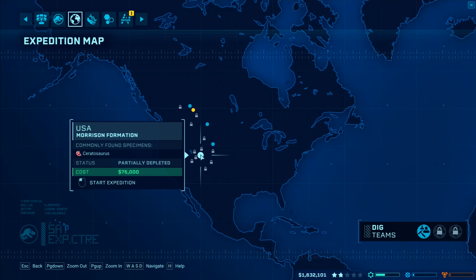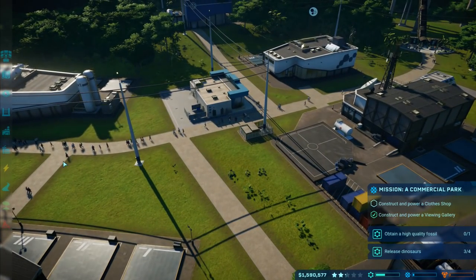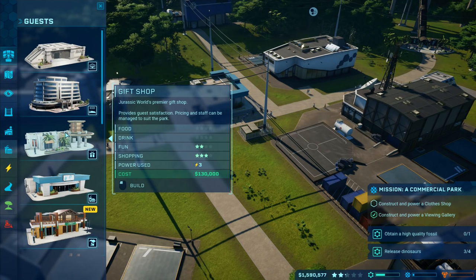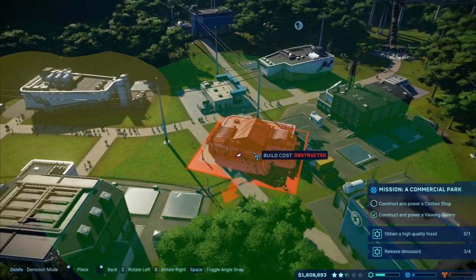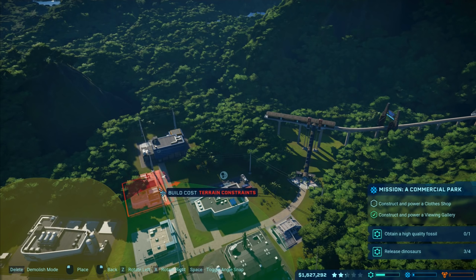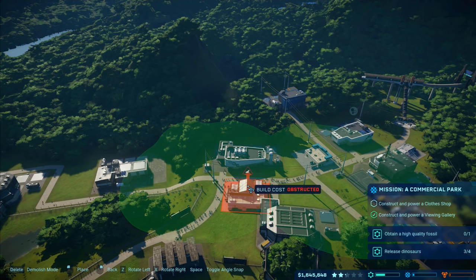I'm going to go back and see if we can get Struthiomimus all the way up to 100 - I'd quite like to do that. The Ceratosaurus - we haven't actually been to that one yet, so we'll go there. While we're waiting, we need to construct a clothing shop. That's going to be guests - gift shop. We haven't built a gift shop yet either. Where am I going to build a clothing shop? I suppose I could put it up there. Terrain constraints, obstructed.